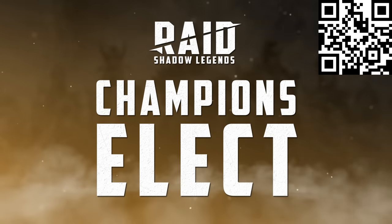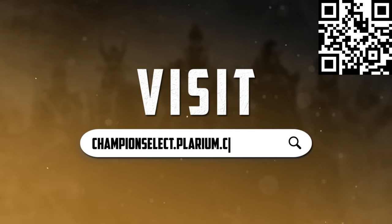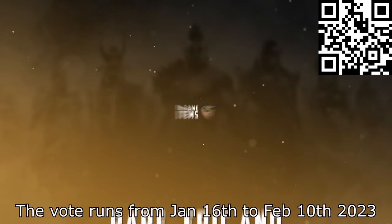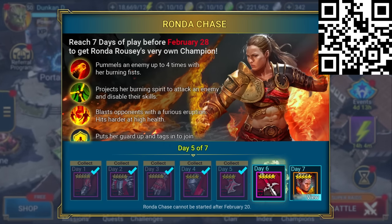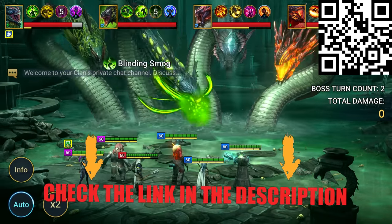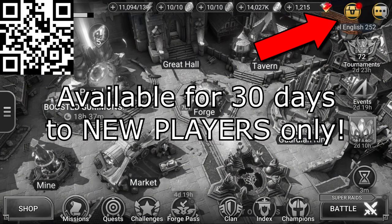If you're a new player, let me introduce you to the Champions Elect event. You can now vote on your favorite starter champion by downloading Raid Shadow Legends via the link in the description, copying your in-game player ID, and going to championselect.playerium.com. Enter your player ID to vote for your chosen champion — and as long as you're a new player located in the US, you have a chance to win anything from legendary champions and in-game items, all the way to Amazon gift cards worth up to $1,000. If you play the game for 7 days between now and February 20th, you'll get legendary champion Ronda Chase for free. Use my link in the description or scan my QR code to get a free epic champion, 200,000 silver, 1 XP boost, 1 energy refill, and 1 epic skill tome — all waiting for new players for the next 30 days.